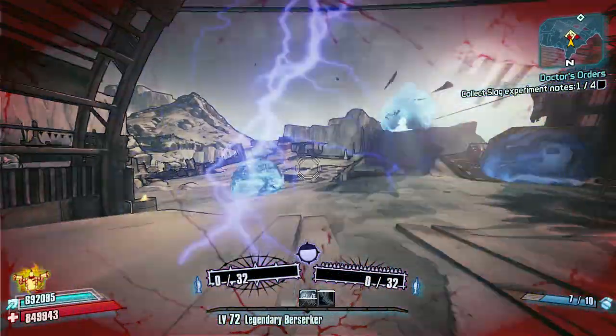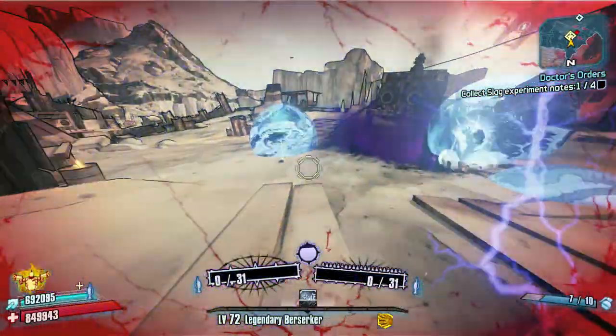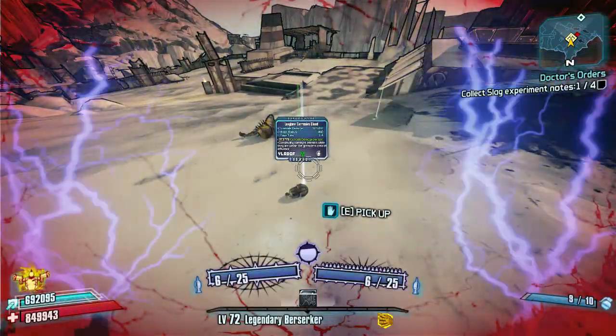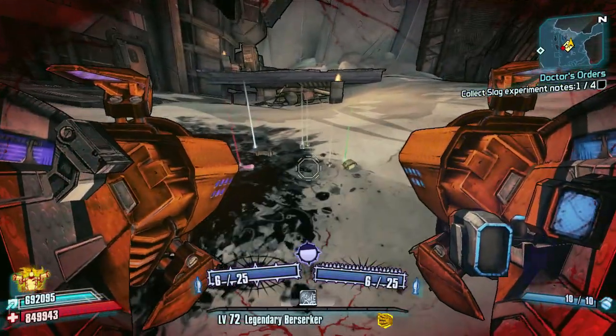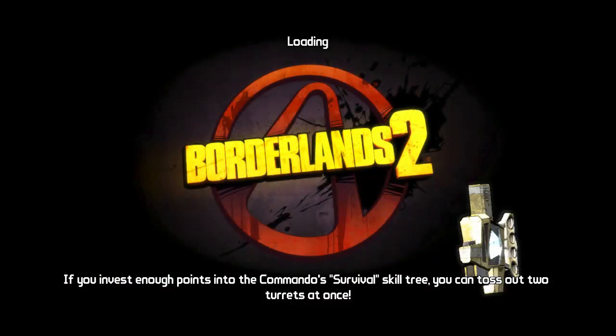Especially if you're using Norfleet like I am — Boom will take damage and just fly around for a bit. There's one down, and in fact there's both of them down. So that's it — all you have to do then is quit out of the game.